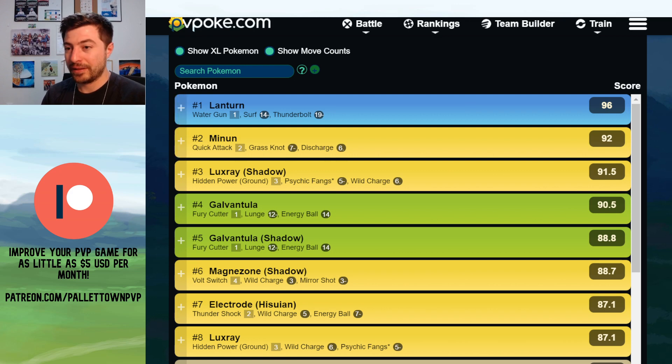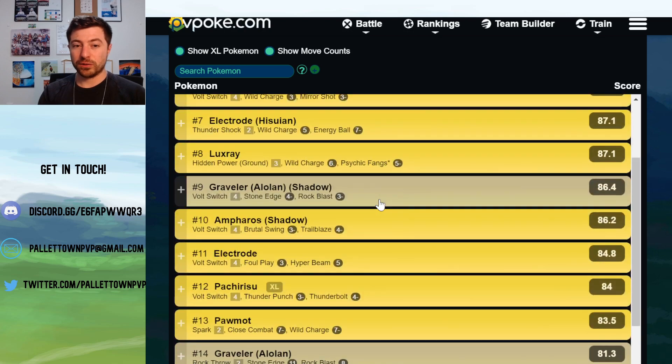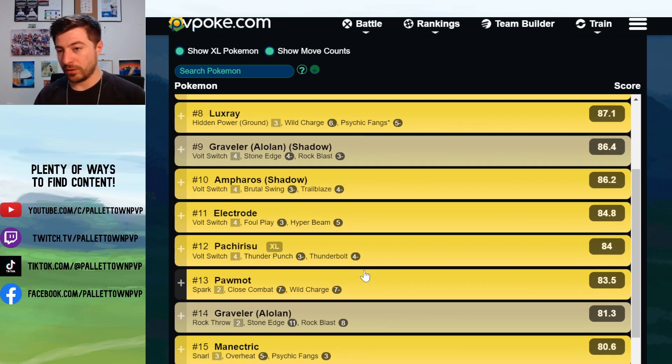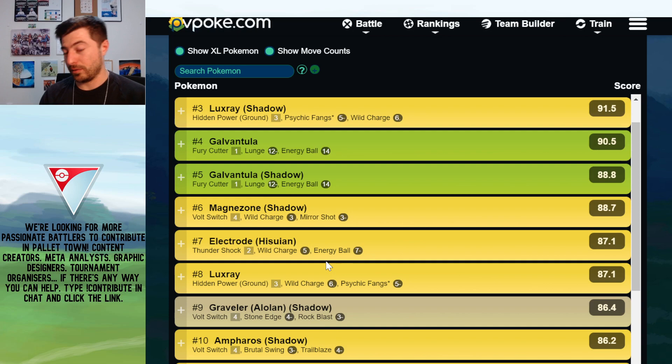Here are the Pokémon that are relevant in the cup: Lanturn, Minun, Luxray, Galvantula, Magnezone, Hisuian Electrode, Alolan Graveler, and Alolan Golem. That's it — all eight. Depending on how spicy people want to get or what rank you're at, you might see a Kantonian Electrode or a Wayward Ampharos. But 95% of the Pokémon you encounter will be one of those eight. So let's go through each one individually.